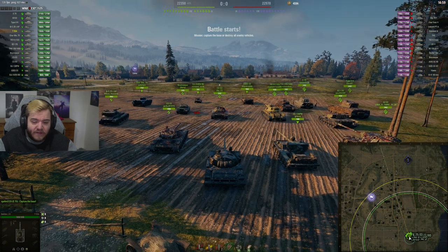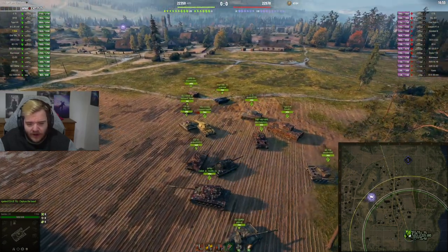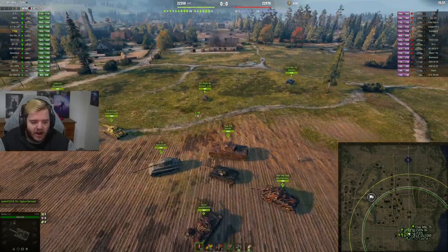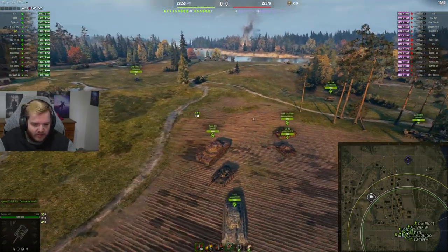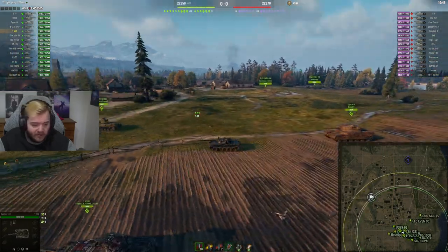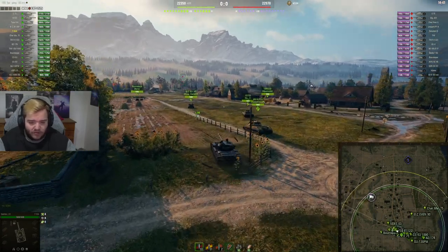We're gonna be in the T-55A on Moravanka. We got a tier 8-9 MM on an encounter, and the thing with encounter is you always have to be careful about how much of your team actually decides to go to the forest. There's a BZ and an IS — that's not nearly enough, so we're going to be going towards the 1-2 line instead.